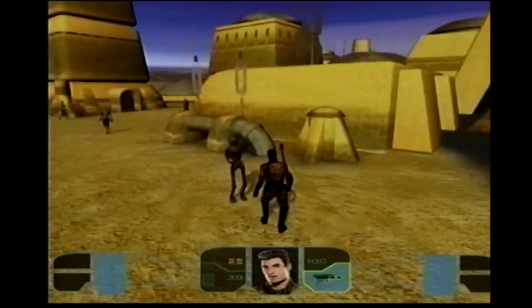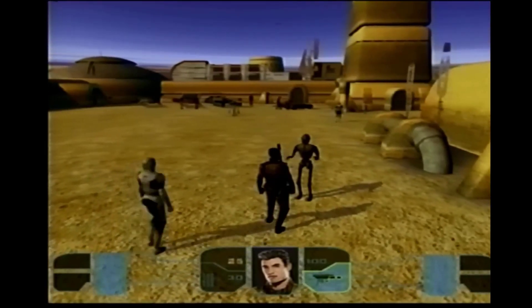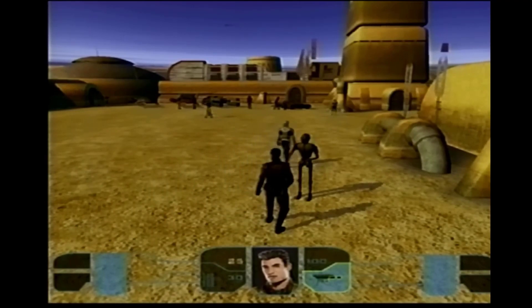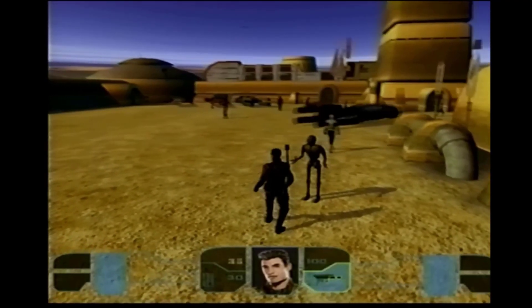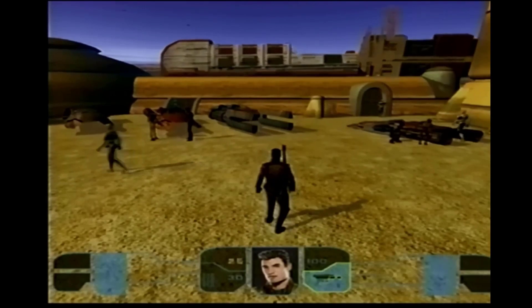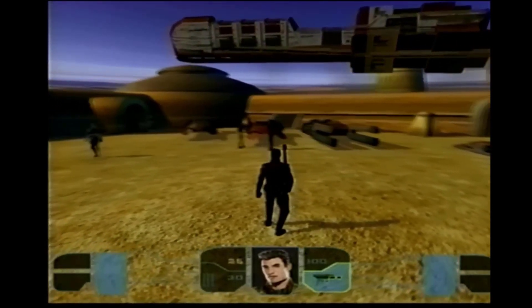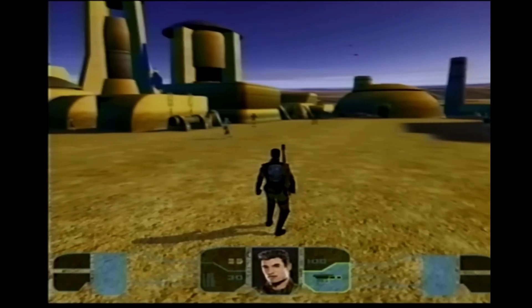Sir, what are you still doing out here? Your mission was clear. The Jedi Council expects you to be on board that ship. You have to hurry, sir. It's about to launch. Yeah, so like he misses his ship. I don't know, I guess that was like a quest that again never made it in.